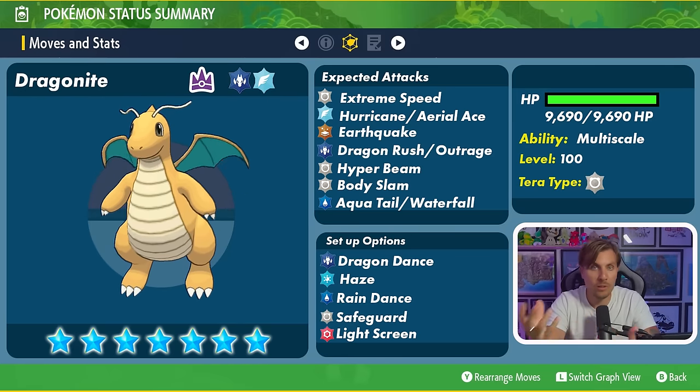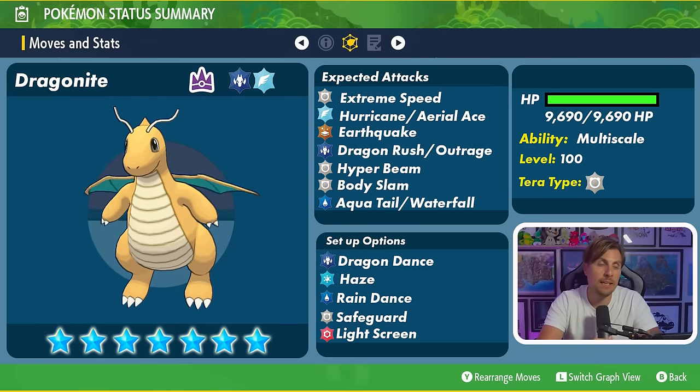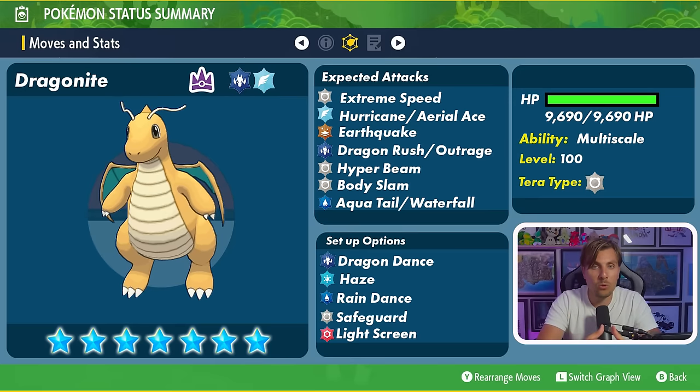Body Slam or Facade could be an alternative Normal-type physical option beyond Extreme Speed. Aqua Tail is in the 6-star Tera Raid, and Waterfall is another alternative — if Rain Dance is in play for Hurricane accuracy, a Water-type attack alongside it makes sense. For setup options, Dragonite doesn't have too many, but Dragon Dance is its main one. The 6-star version has it, and this one likely will too, boosting Attack and Speed — especially threatening if it has Inner Focus and ignores Intimidate.